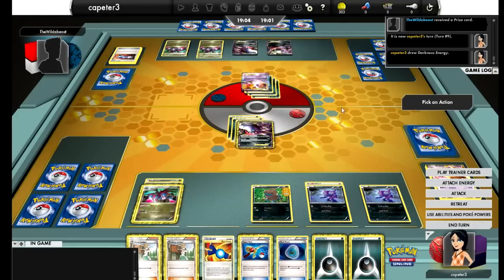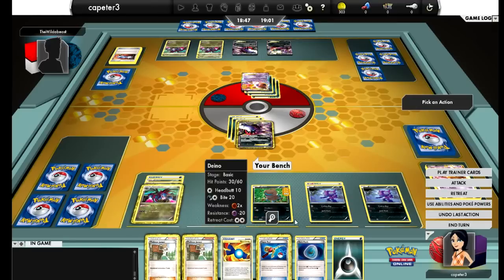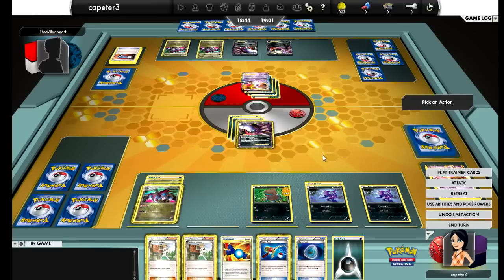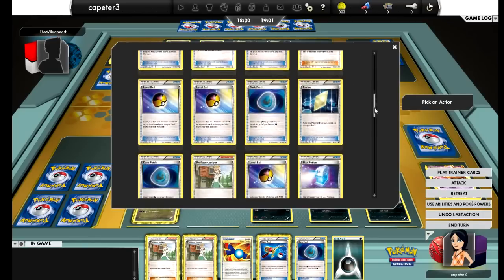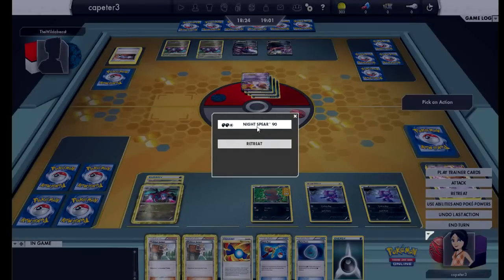I draw for my turn, I get a second Dark Energy, and right now I'm just going to attach it to Hydreigon. I think I need a Super Rod to get that Mewtwo back in case he pulls out another Terrakion, and keep my hand fresh with the Junipers. I really need to get another Hydreigon in play — I hate to give up a Rare Candy, but I should be running two others. If I take out the Mew, he has no more energy on the field, so looks like that's what I'm going to end up doing.